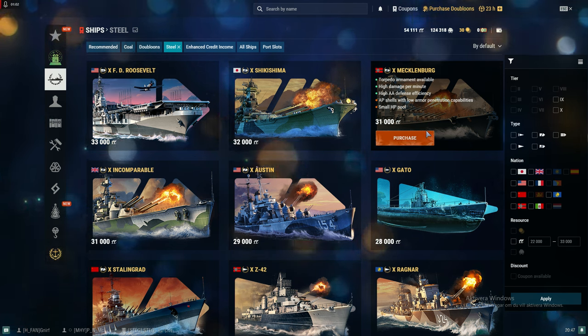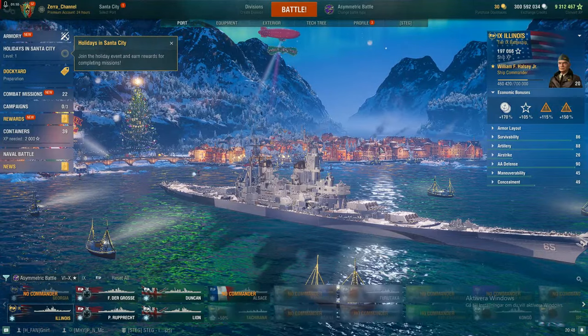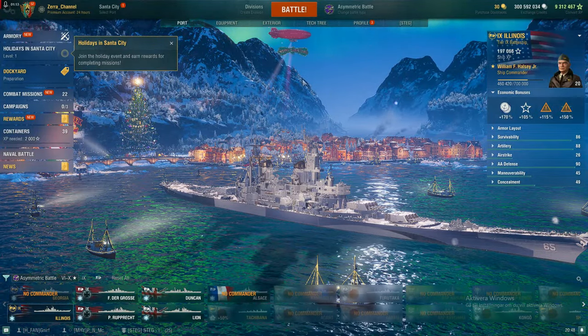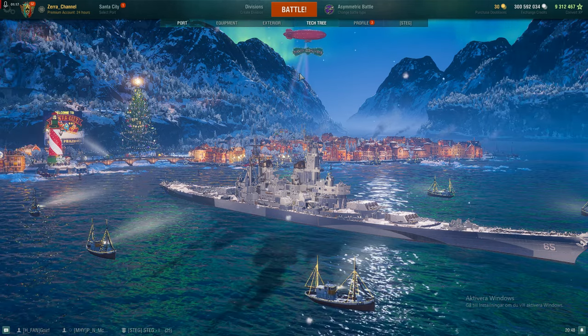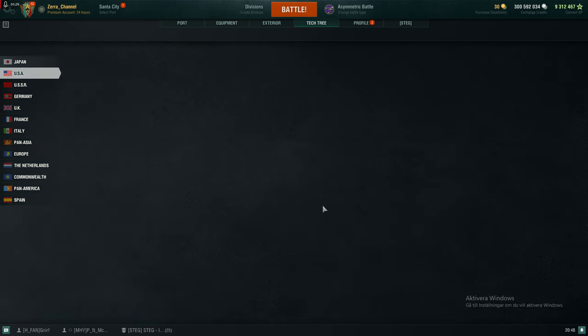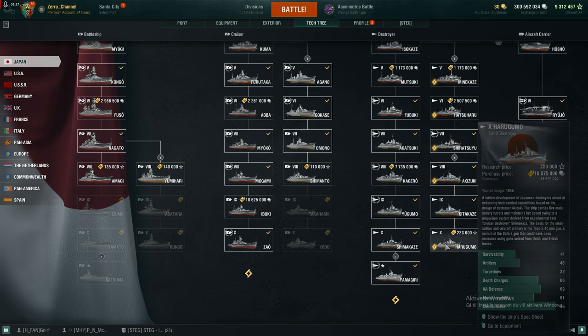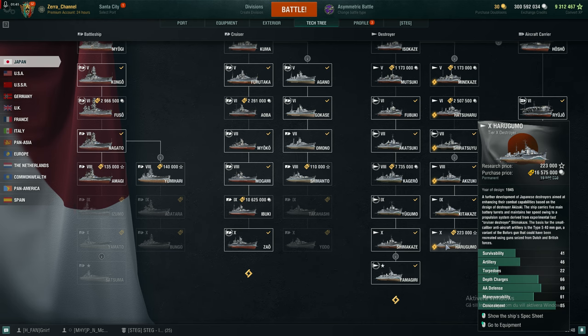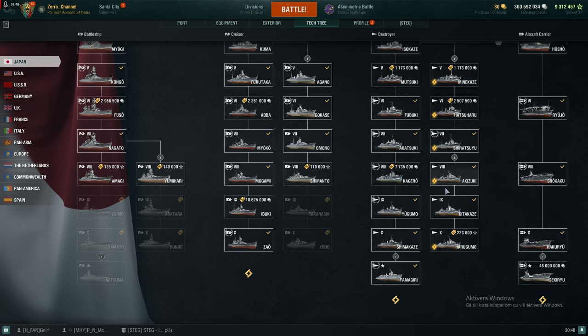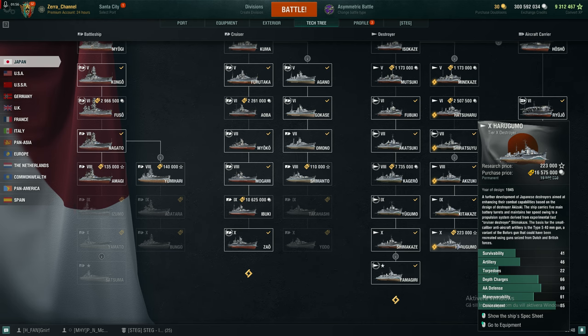Before I show this new purchase, let me give you some tips and tricks. Go to the tech tree, go to Japan — Japan specifically — and what you really want to do: see the Harugumo line? If you have enough free experience you can research it. This is the cheapest of all lines — the cheapest way to gain your research points.